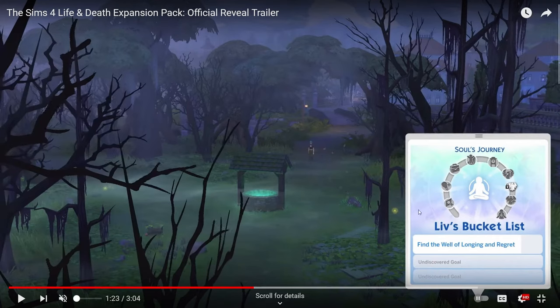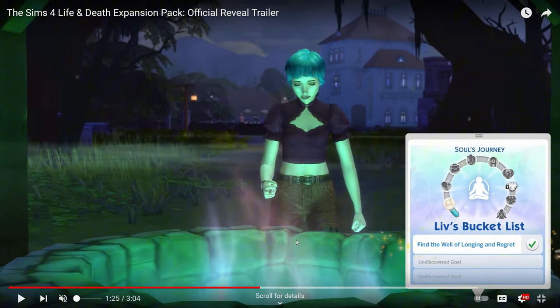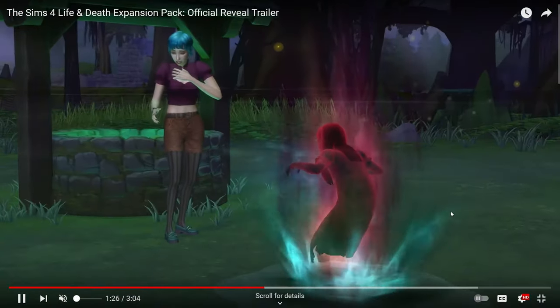Now that's the really challenging part, and I hope the gameplay trailer on October 17th goes over this a lot more. There's a reference to a thing called Soul's Journey. Our main girl has a bucket list with different stages, and part of that bucket list is to find the Well of Longing and Regrets — which I guess is that creepy well we see here. She puts a coin in it, it checks off something on the list, marking the first level of this journey.